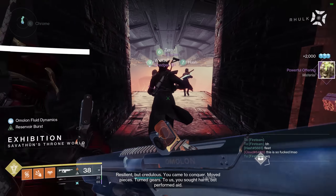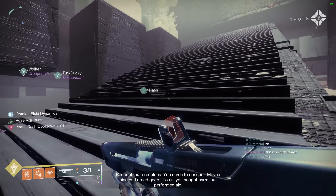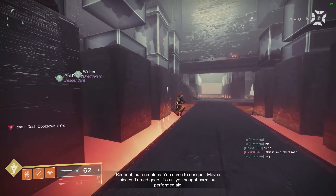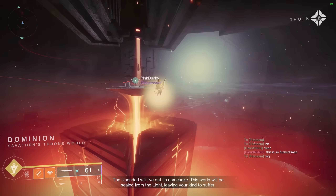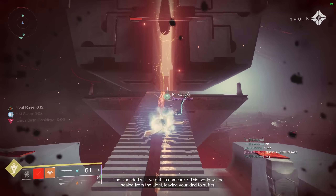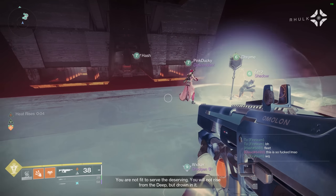And then we have double fire, which is a new frame that came out with the Spire of the Watcher dungeon and Wilder Flight being the first double fire GL. This thing does essentially the same job as a lightweight GL without the lightweight bonus, except it shoots two projectiles and does 30% more damage per shot — awesome because there's rarely ever two archetypes where one just does 30% more for no reason with no trade-off.